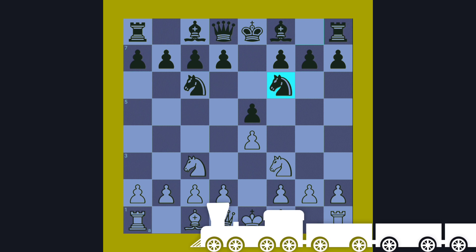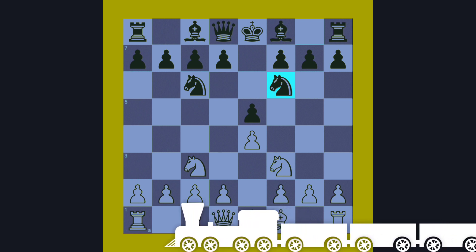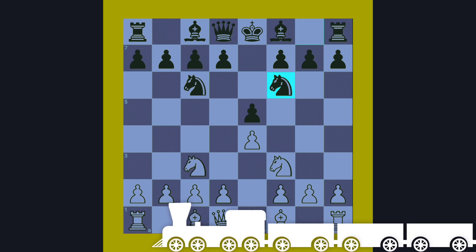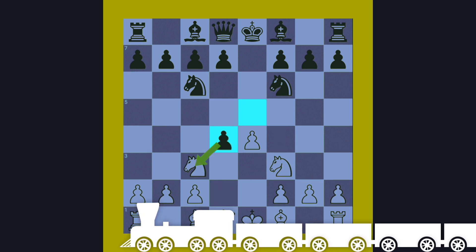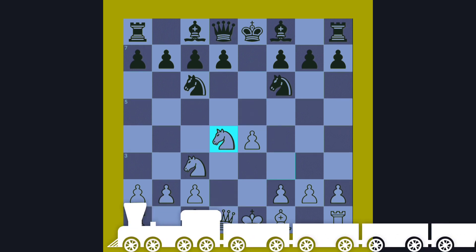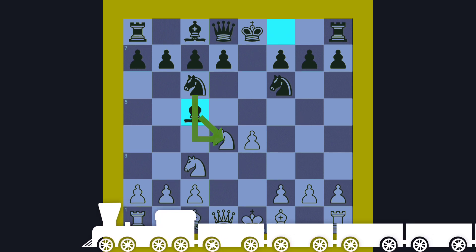After Knight f6, we have the Four Knights Opening variation. Now white will play pawn to d4, attacking the center pawn. Black takes the pawn, then the Knight also takes the pawn.